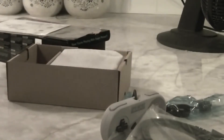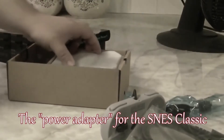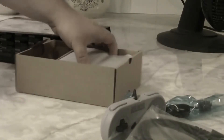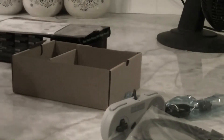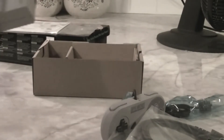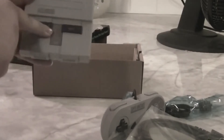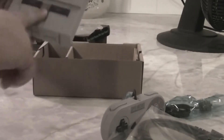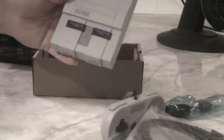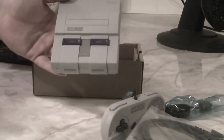Here's the HDMI cable, as well as what I think is a USB charger. And here's the console itself — it's a mini, just like the NES Classic. It fits in the palm of your hand. It has little switches and everything on there, but you can't push the buttons and the flaps don't work, because it doesn't work that way. But that is the Super Nintendo Classic.